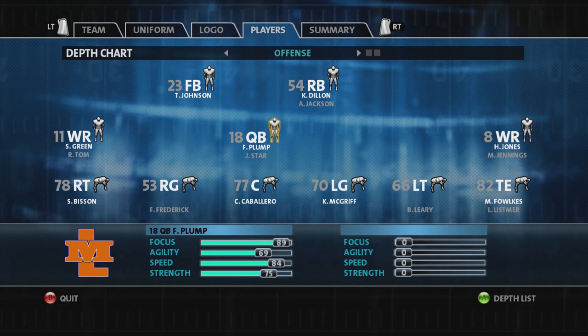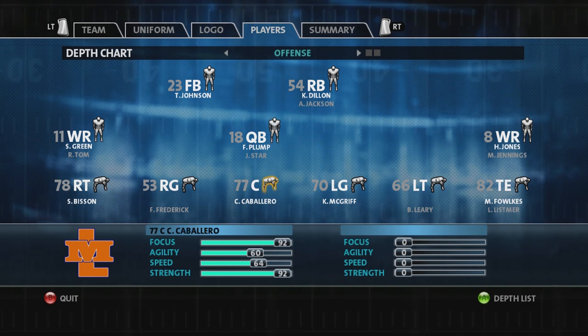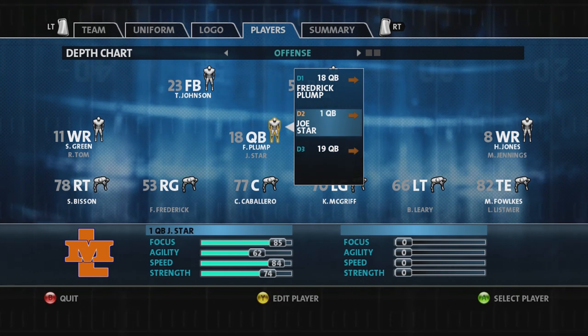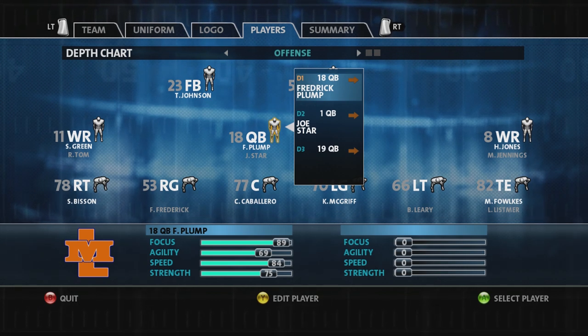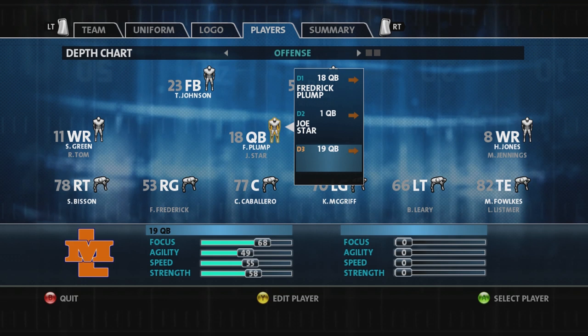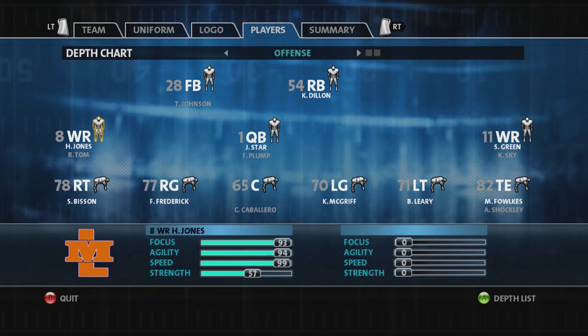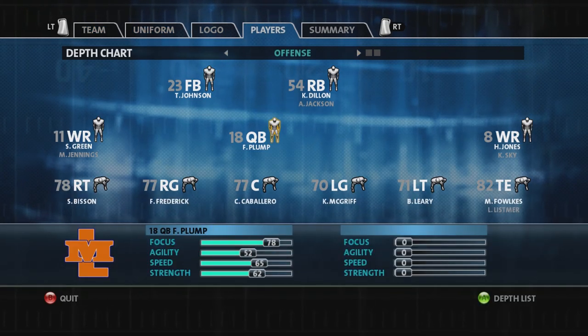Do not go to Road to Backbreaker with this team — they're gonna strip this team down and make everybody trash. They might give you a couple fast players but they're very selective with that. I've never seen it land on a QB in Road to Backbreaker. If you start a Road to Backbreaker season with a fast QB you are blessed. You get your mobile QB going up against those Division 3 teams and you're gonna have fun because those teams are not even that fast.